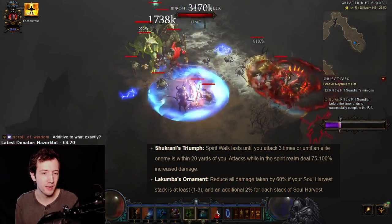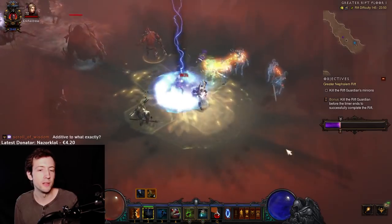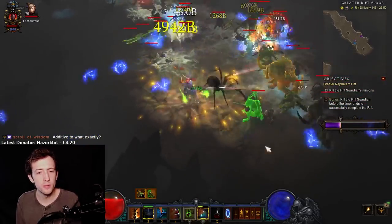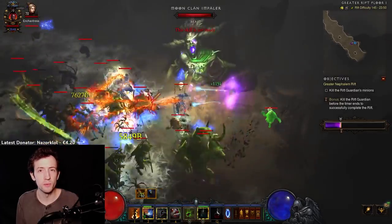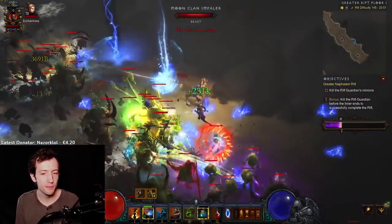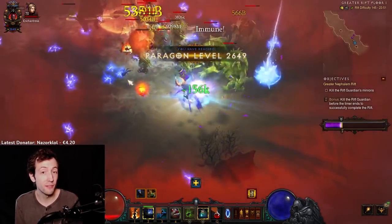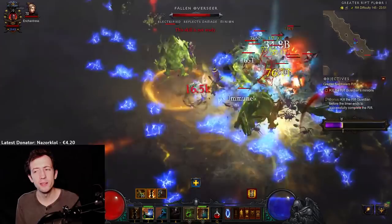Witch Doctor in general is not in a bad spot — with Zunimassa being very powerful, Mundunugu, and now also Arachyr. You have the option of a really strong AoE DPS setup, a really strong single target setup, or something in between with Zunimassa. These builds are definitely at the point of being usable for rather easy GR150 clears in groups, and in solo as well that will go all the way, though Arachyr is probably going to be the most difficult one. Personally I believe the set could be bumped up a tiny bit more — maybe another two or three tier buff where the Corpse Spider support items are improved a little to give it a bit more of an exciting effect.